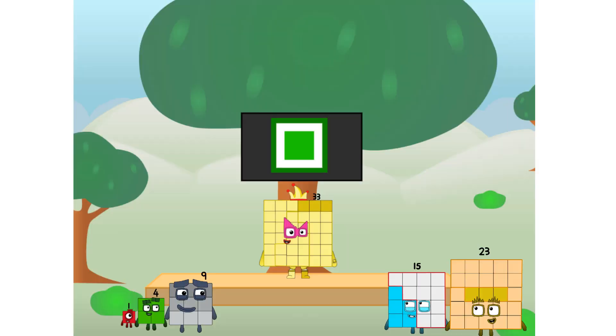Fellow squares, ever since one of us fell from the sky, we have been bold explorers, discovering new lands, seeking out new friends, dealing with round things. Uck, round things. Well, I say it's time to tackle the ultimate round thing, the moon. Let's solve the puzzle of how to put a square on the moon without using rockets. Square power only.